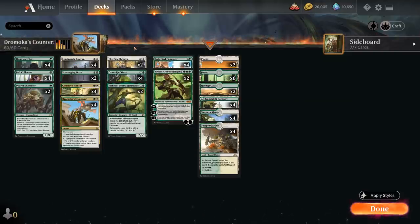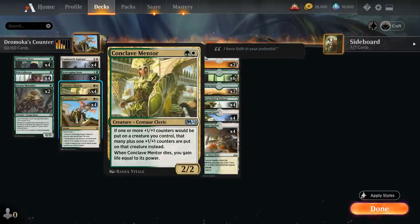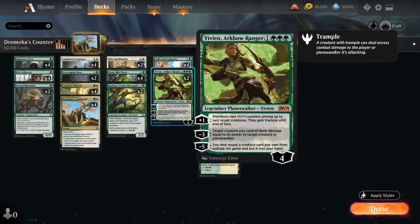At 3 mana, a great payoff is Oran-Rief Ooze — a 2/2 that when it enters puts a plus 1 plus 1 counter on target creature we control, and when it attacks puts a plus 1 plus 1 counter on each attacking creature with a plus 1 plus 1 counter on it. That can get out of hand quickly, especially with a Conclave Mentor. We also have 2 copies of Rishkar, Peema Renegade — a legendary 2/2 that puts a plus 1 plus 1 counter on each of up to 2 target creatures when it enters, and each creature we control with a counter on it can tap for green mana, making our deck very explosive for ramping out Collected Company and Vivien.